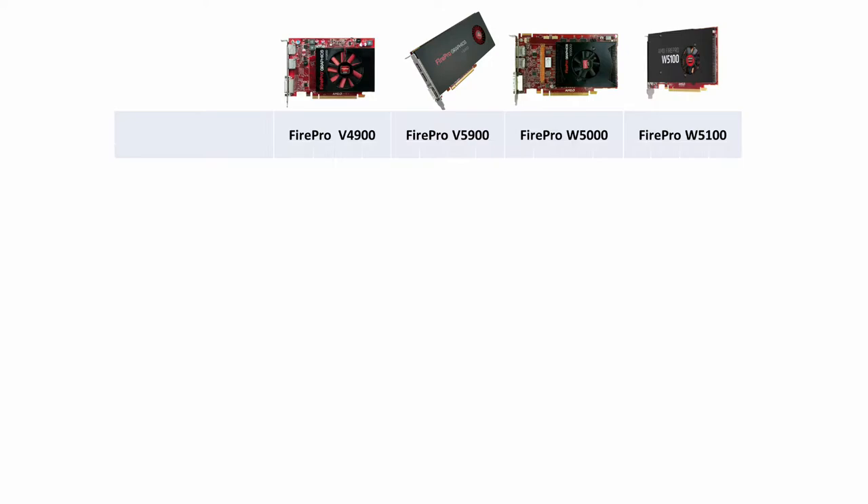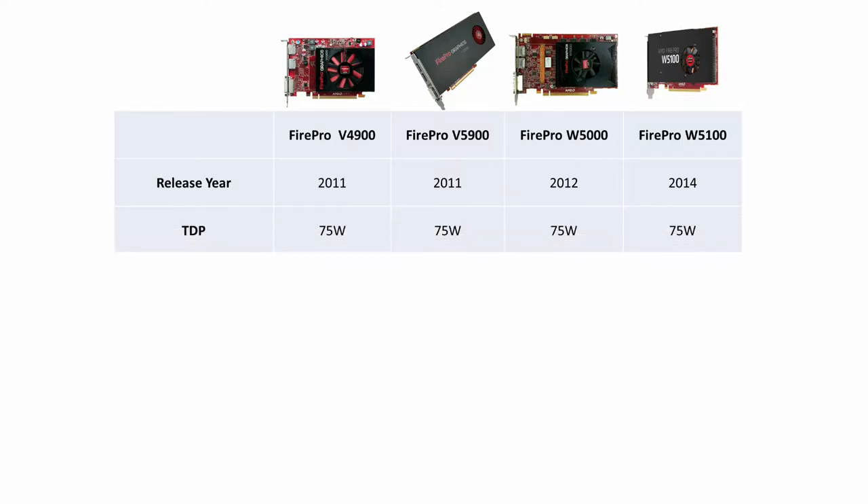Today I wanted to take a look at four different Fire Pro cards spanning four generations of Radeon technology, all released between 2011 and 2014. All of them have a TDP of 75 watts, but the V4900 is based on Terascale 2, the V5900 on Terascale 3, the W5000 on GCN 1.0, and the W5100 on GCN 2.0.